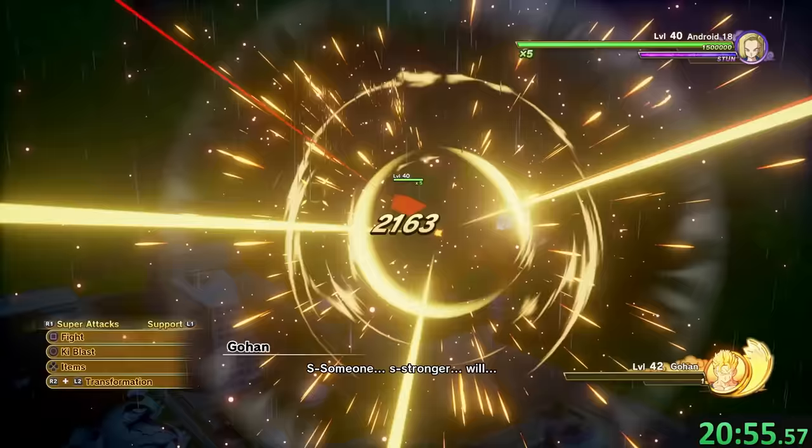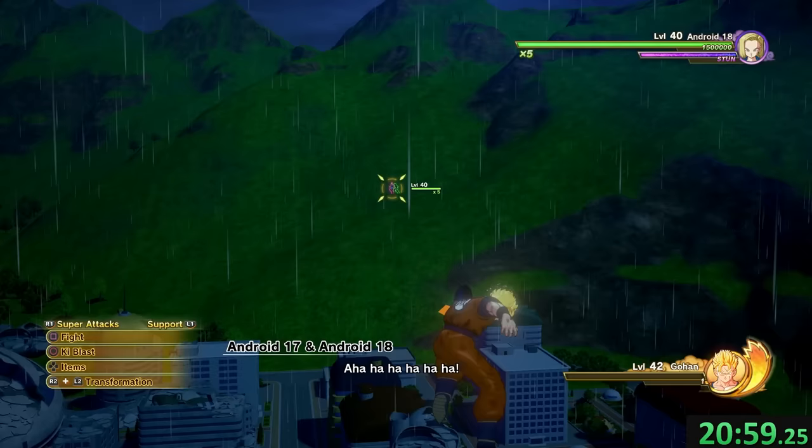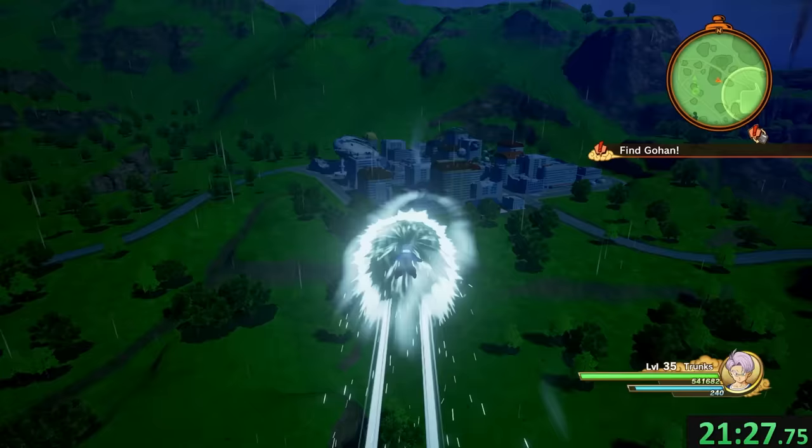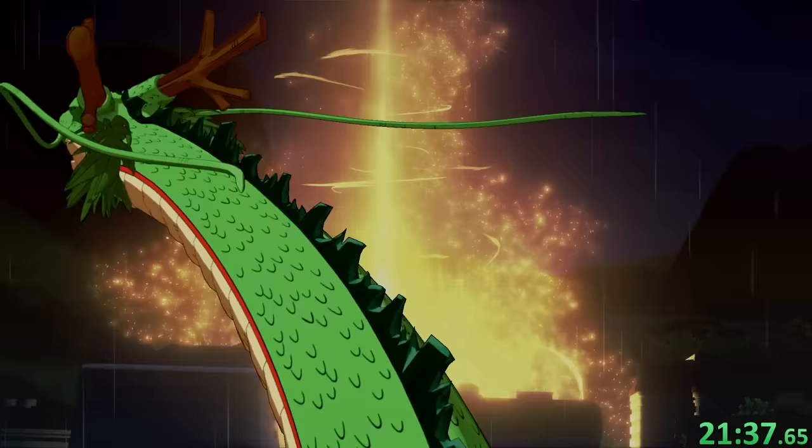But we did pretty well this time. Gohan goes all out in an unskippable cutscene, and then he's completely worn out and waiting for the androids to finish him off. As far as I know, there's nothing you can do to speed up this phase — you just gotta wait and hope they finish you fast, and they never do. We're already over halfway done with the speedrun. Trunks finds the body of his new daddy, gets really angry, turns Super Saiyan, and we get a time skip.